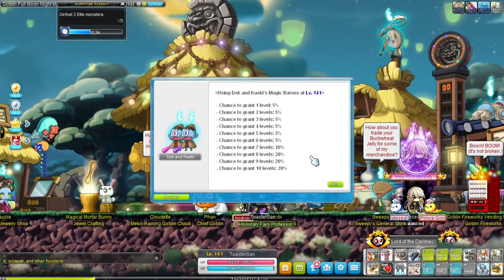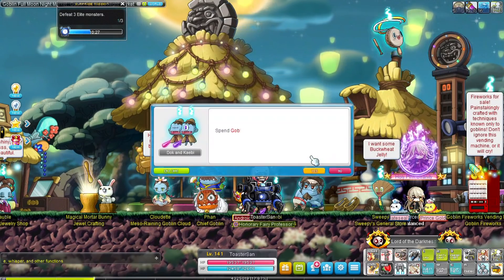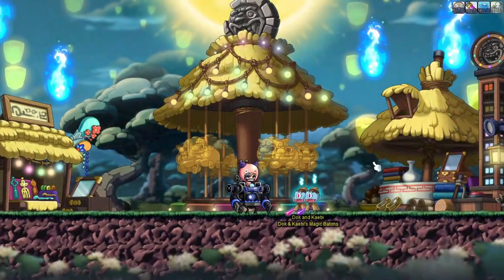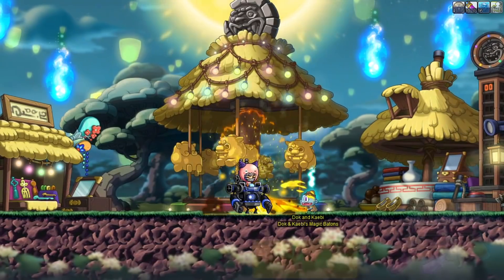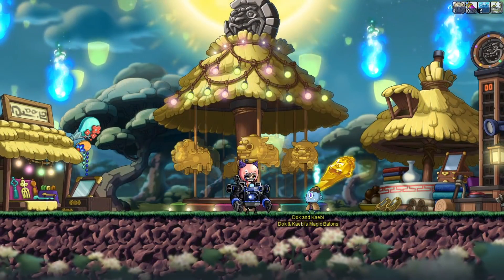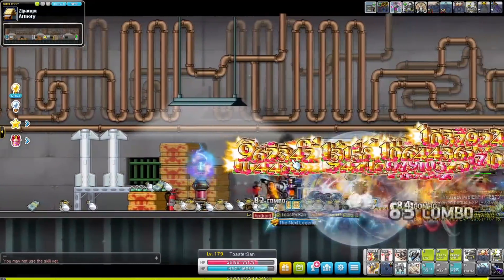Alright so we reached level 141 and now it's time to get some free levels. The Goblin Night Market event is live in GMS at the time of this video and we're taking full advantage of it. Talk to Fan to get a new skill that will allow you to farm 200 goblin coins per day. If you are between level 141 and level 199 you can trade in 100 coins at Duke and Kabi who will grant you a random amount of levels — usually between 1 and 10. First time I used it I got a freaking 8 levels for free and the second time another 5 levels. All you need to do is collect 200 coins from monsters around your level.